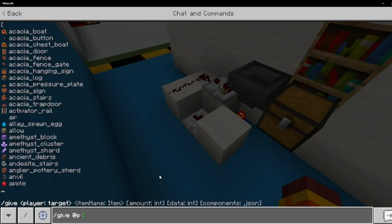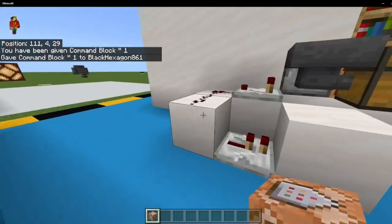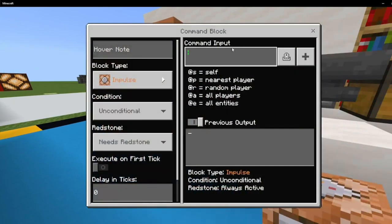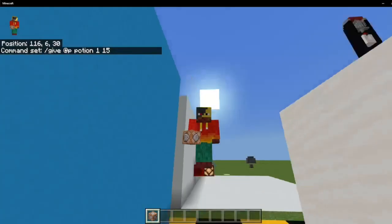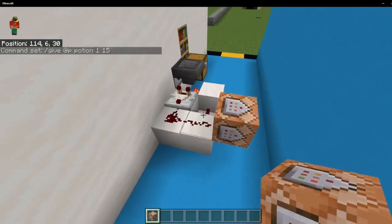Next up, you're going to grab yourself a command block. In this scenario, I'm just going to go with a pretty standard one: do slash give at P potion 1 15, which gives us one speed potion.